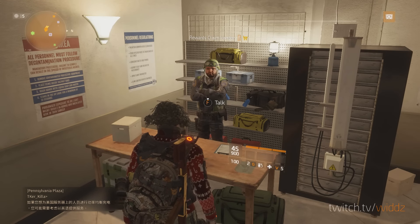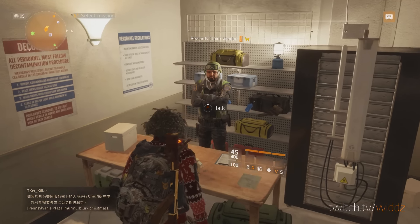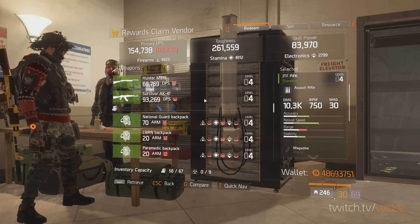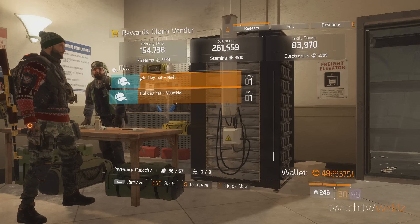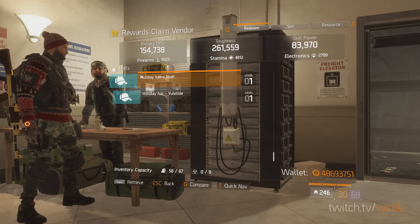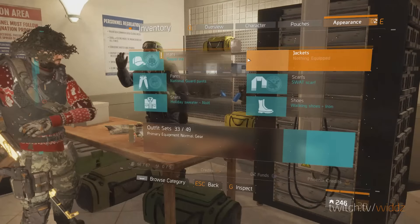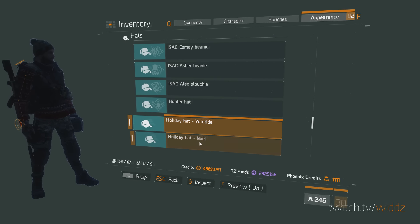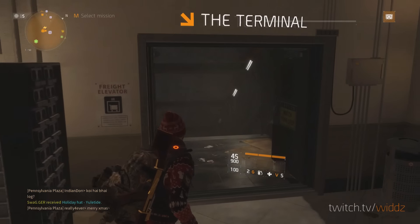Hey guys, I thought I would try something different for once, so I'm gonna do a vendor check here. First of all, you should go to the reward claim vendor because you could pick up two holiday hats for free. If you log in before the end of the year, so I'm gonna pick up both hats — the red one and the green one.